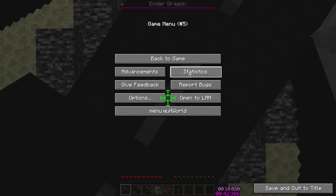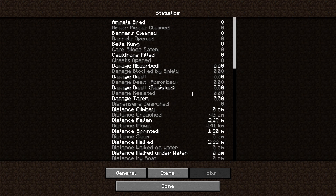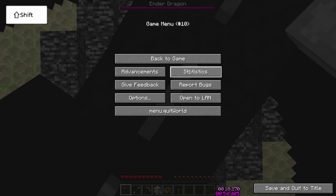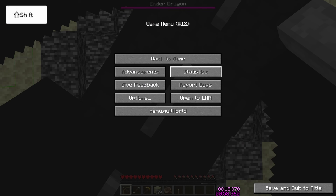Next, being very careful not to unpause, click the statistics button, then click done. You can also press Shift+Tab, then Space to click done. Just be very careful not to do this on the main pause screen, or else you'll quit the game. Continue to press statistics, then done, until you take damage.